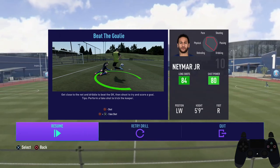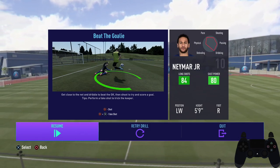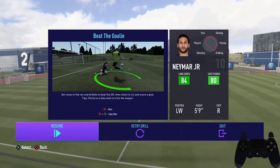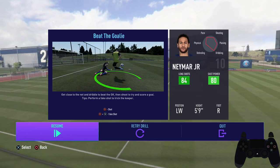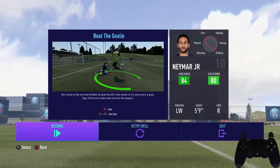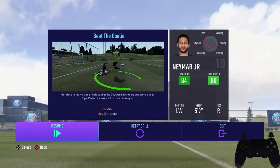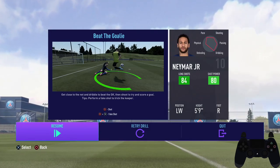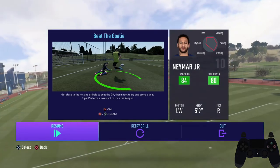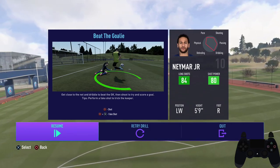EA have made it fairly easy to get past the goalkeeper the past two FIFAs. The ball rolling method still works pretty well, although not as well as it did in FIFA 20. But there's actually a neat trick new to FIFA 21 - it was shared in EA's Pitch Notes article for FIFA 21 gameplay, and when I saw the clip I had a feeling it would work. It ends up working almost 95% of the time, probably even more.